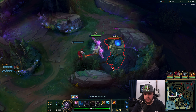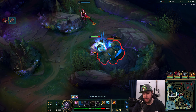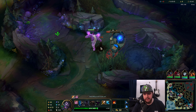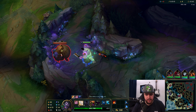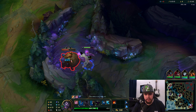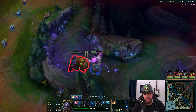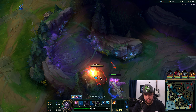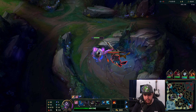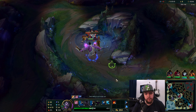I'll tell the guy he doesn't have to leash. He wants to — that's fine — but he doesn't have to, because as Mundo you don't really gain clear speed from a leash. The reason is your cleavers do current HP damage, so while he helps a little, it doesn't save that much time because my cleaver damage goes down as the camp takes damage. That's quite a big drop-off because of the current HP damage mechanic. You can easily lose like 100 damage off your cleaver between cooldowns.